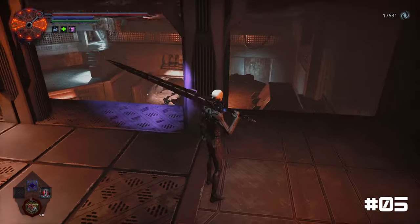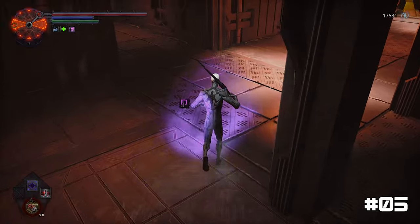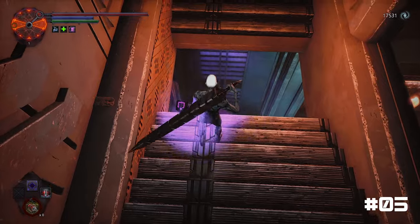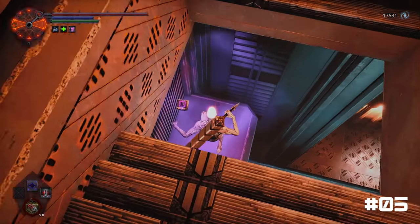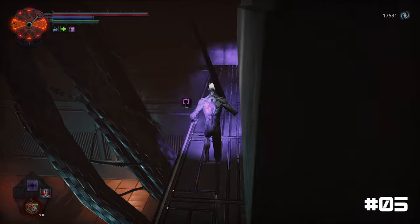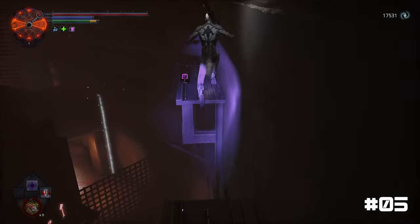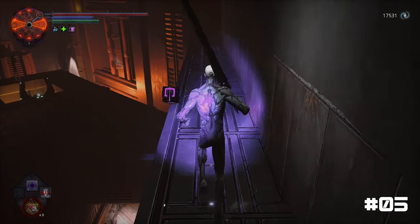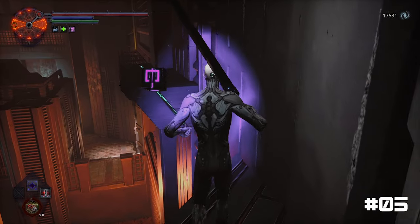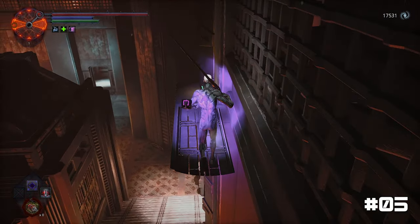Once you have obtained the Omnicube Quantum Light, make your way back to the secret area located in the Embassy, where we previously discovered the Occult Station. Proceed past the Occult Station and drop down through the opening in the floor. Follow the narrow ledge until you reach the end. Once you've reached the end, use your Omnicube Quantum Light to reveal a concealed platform leading to the coin. Don't lunge here; instead gently jump toward the ledge to pick up the coin.